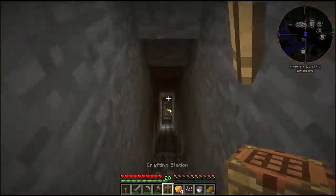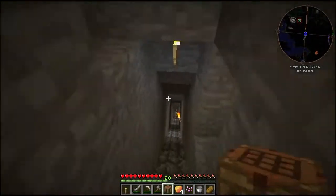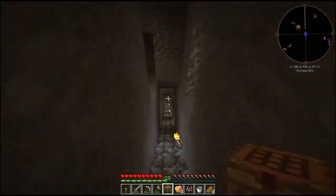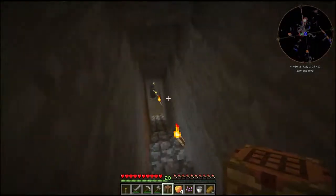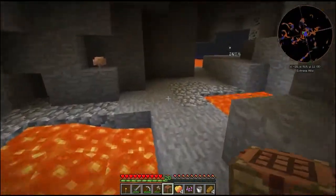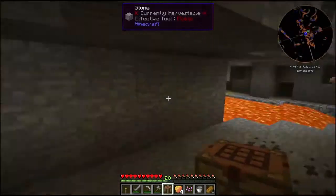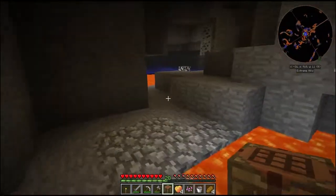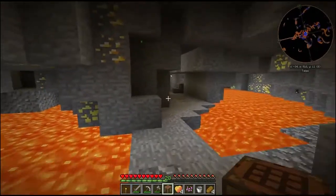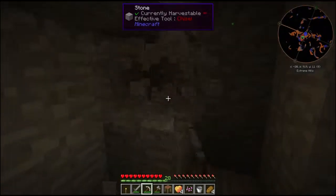Let me go ahead and run down here. There's quite a bit of lava down here and I actually want to just set up a temporary smeltery down here. I could create a thermal expansion tank if I wanted to, but I'd still have to go back and forth between my base up at the surface and down here. This is just going to be a small station, if you will.